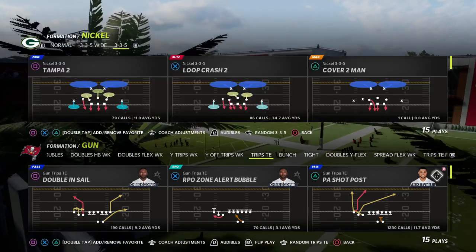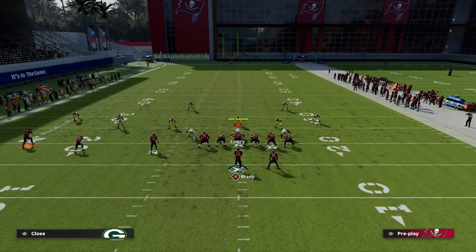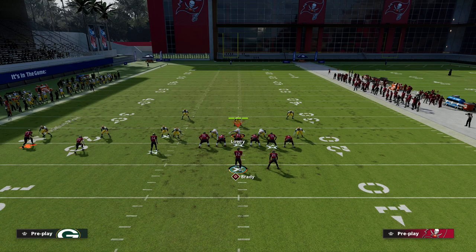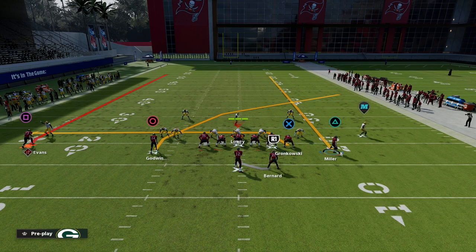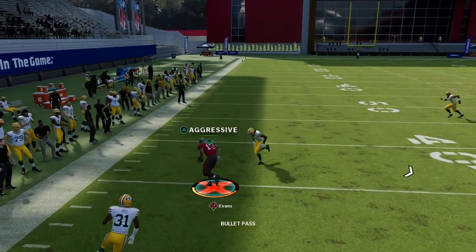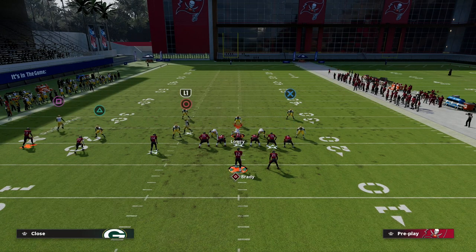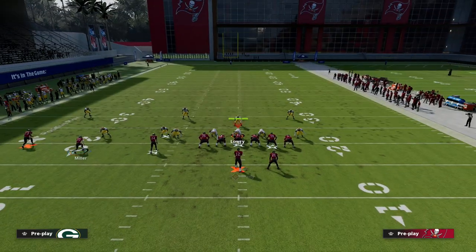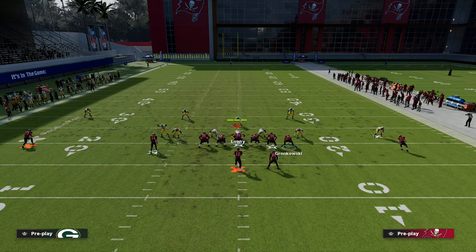I've been getting a lot of cover one robber where they put a guy on a quarter and shade inside in trips. This is really good for that because when we motion across, the quarter won't match the circle. The comeback is good here because quarters play top routes — that's their primary job. People will tell you to shade the quarter and back him off so he can cut off post routes. He's very good at cutting off posts but not good at stopping a comeback, and I'll show that right here.